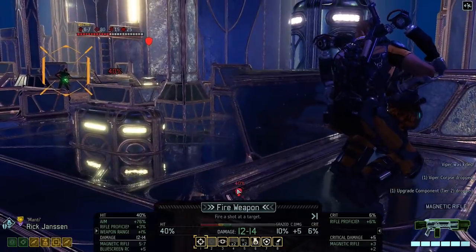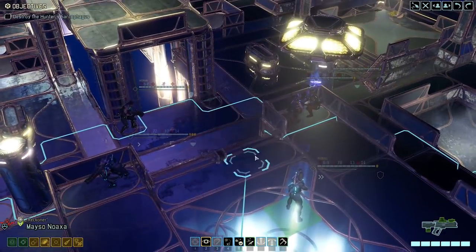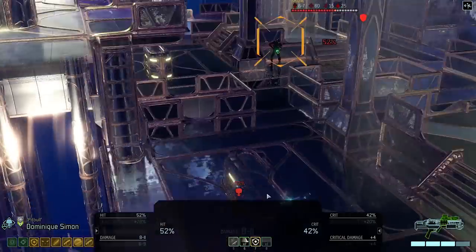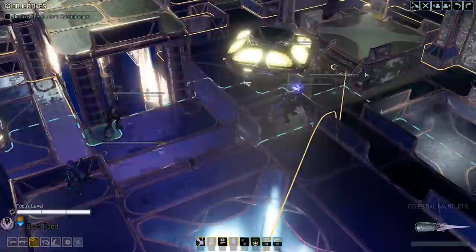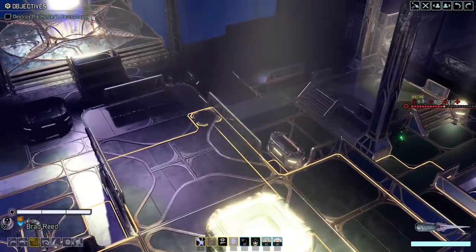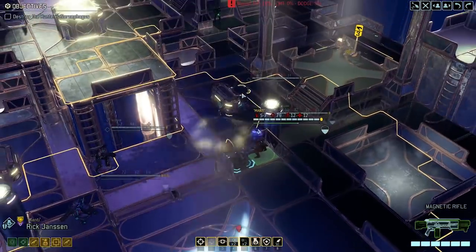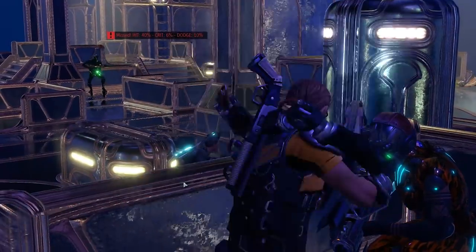Now we can try to do some damage to the spectre. There's not much point suppressing him because that won't do a whole lot. Let's see — Dominic over here will do. Can't get low targeting on the spectre, so let's just take a few shots. Nice one, we might be able to kill it — we can actually kill it. I don't want to move too close just yet. This will likely miss, but let's try anyway — yep, it missed. 40%. Nope, unfortunately.